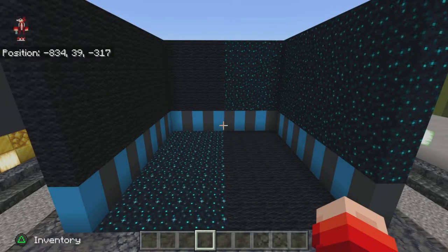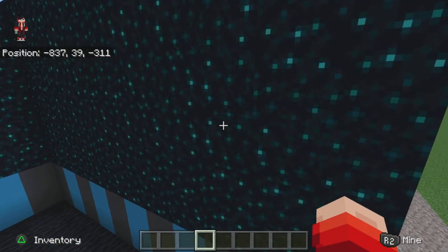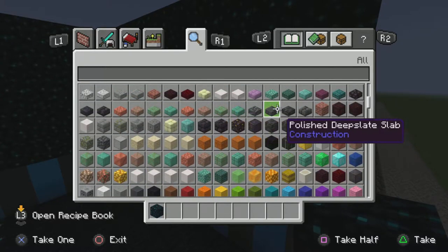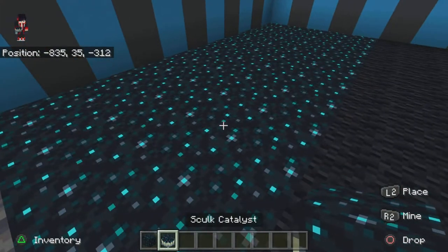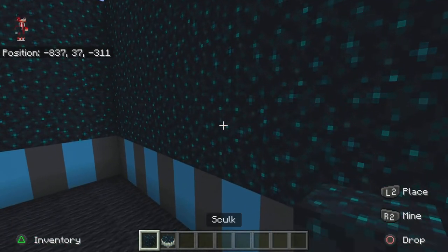Build number four introduces the skulk blocks, which will be added along with the deep dark cities. This is very similar to raw prismarine — much like that block, the skulk shifts color. It moves in a bioluminescent manner which I think is great for wallpapers. For floors I'm using skulk catalyst, but for wallpapers you'd use the regular skulk and it looks amazing.